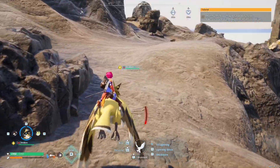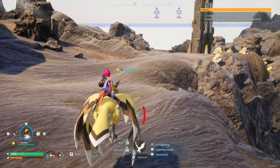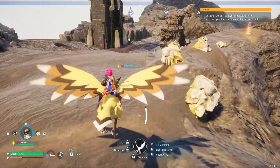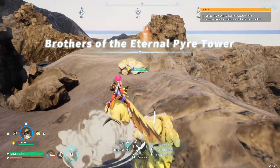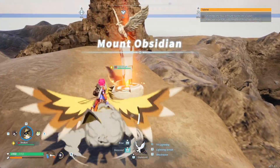I want to show you where you can get a lot of sulfur next to a waypoint. It's over here on Mount Obsidian next to the tower with the boss. There are eight sulfur blocks here next to the Brothers of the Eternal Pyre Tower.